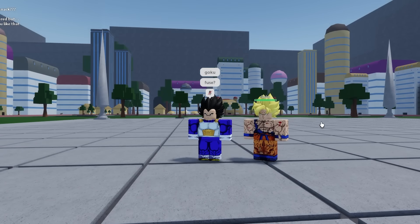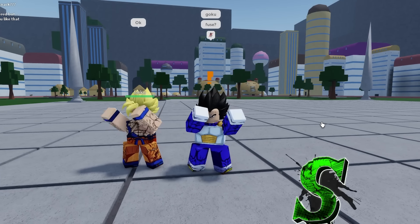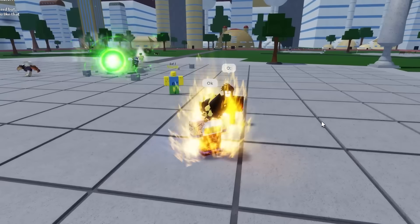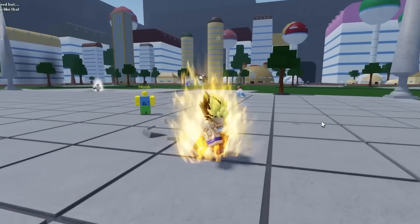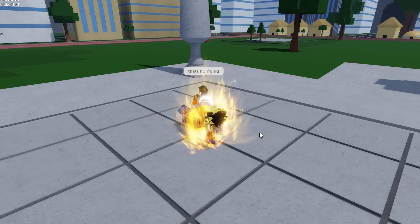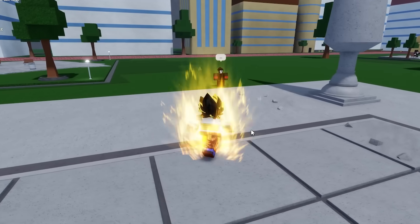I forgot that they added a new fusion dance update, so let's try to fuse here with Goku. There we go. Let's see what new moves they added — I'm pretty sure they added at least one new move. Look at this fusion — we don't look too bad. It helps that we're both in character. Was that the Saiyan spirit sword? Oh my God, there's definitely some new moves here.